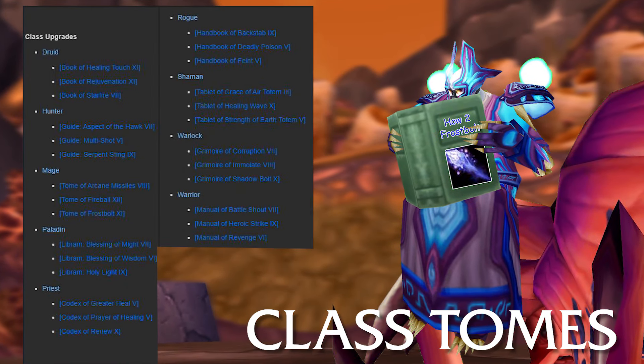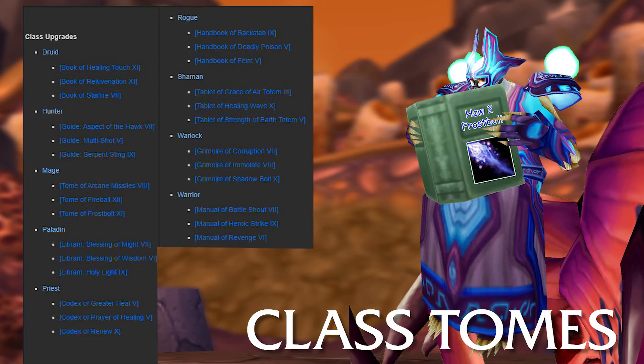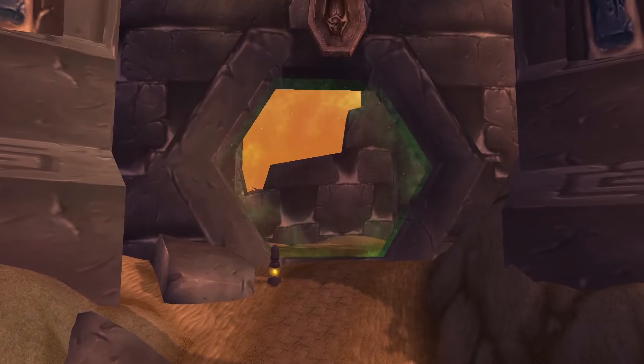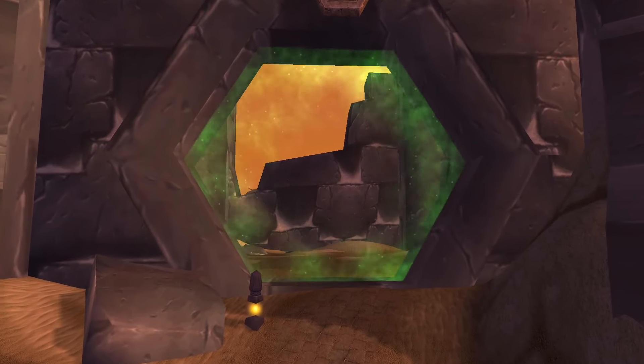All bosses in the instance can also drop class tomes, which increases the rank of spells. These will cost a very pretty penny on the auction house, especially at the start of the raid tier. Now with all that being said, I think we are ready to jump into the ancient ruins of AQ20.